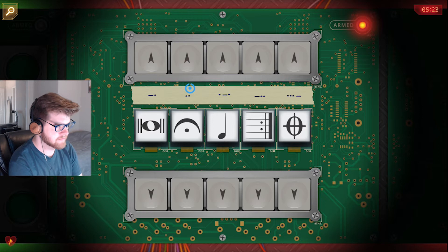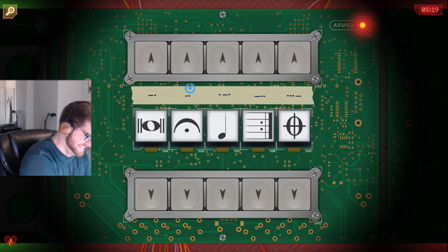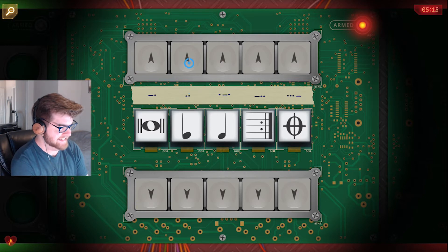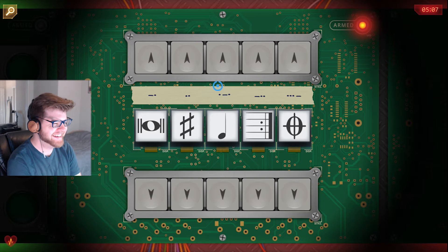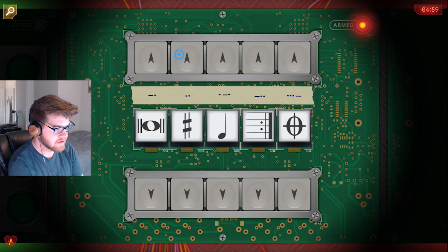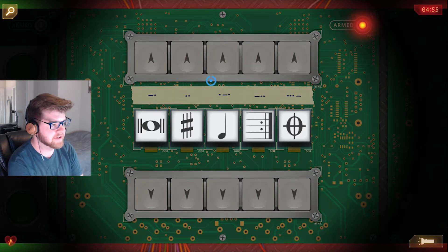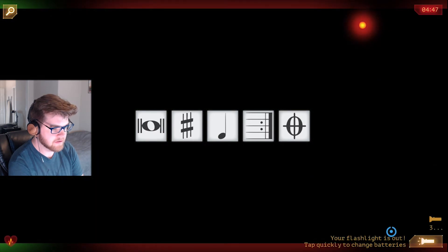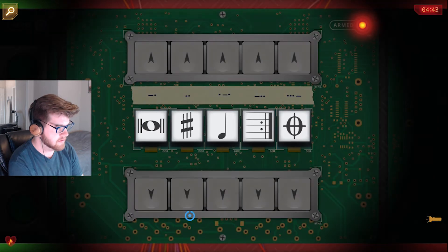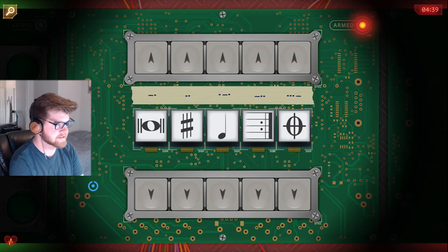Three dots, underscore — that is a three. Three is a big V where the left side is a little thicker than the right. Dot, dot, dot, underscore — that's a V. Okay, that equals V, which is not the one we need. So that is equal to — good God — a rhombus or diamond where the top right and bottom left lines are a little bit thicker. A diamond with two thick lines — we disarmed it! Okay, last one.